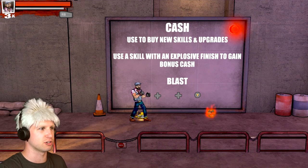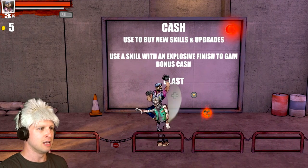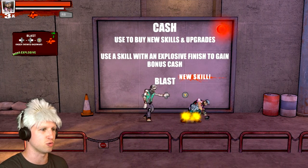Keep the pickup button held to instantly equip the new skill - so we just keep the button held the entire time and now it's already ended up being equipped. Cash is used to buy new items, skills, and upgrades. Explosive finish is something or rather. It doesn't seem to let us actually do any of these.